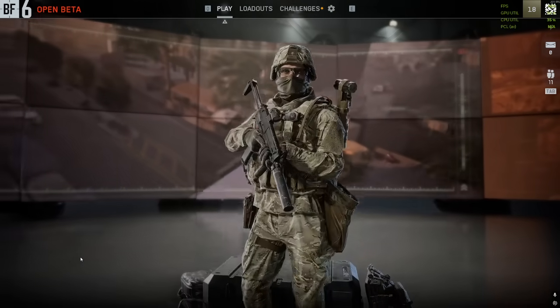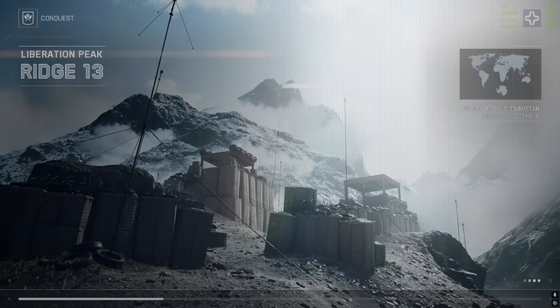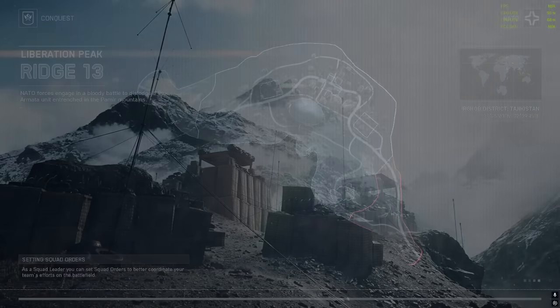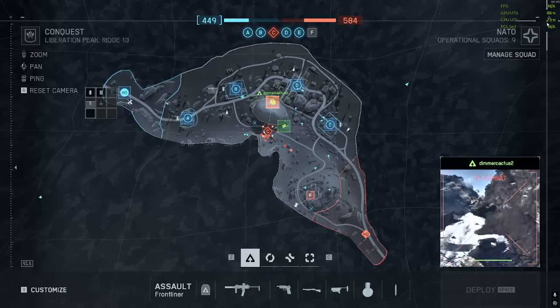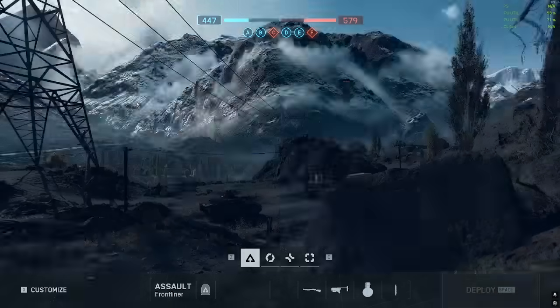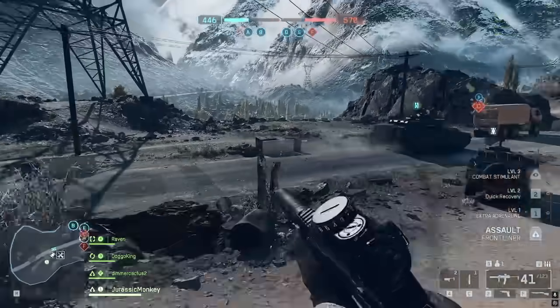I'll show you how to fix this and make it better, especially if yours is higher. I'm running a 9800 X3D so I really should be okay, but look at this — we hop in the game and we're at 70 percent right now. Going to the main spawn we're at 62 percent.